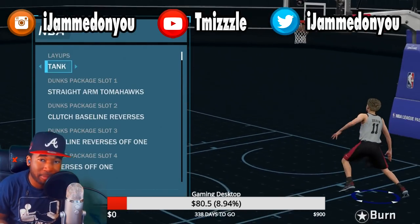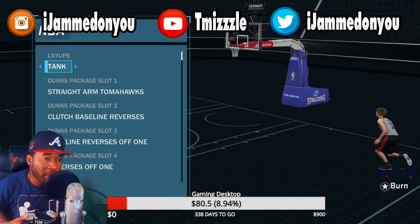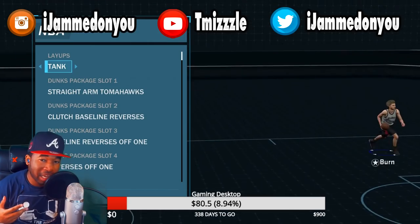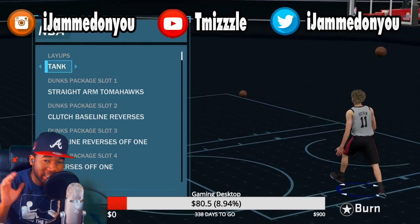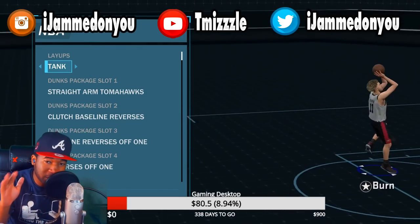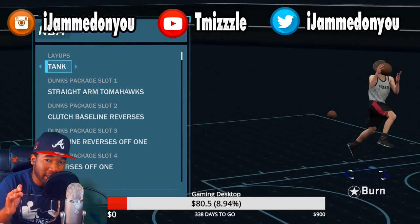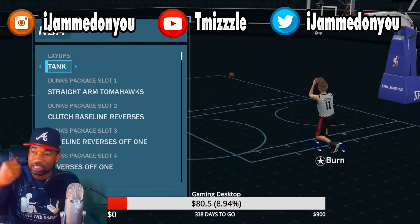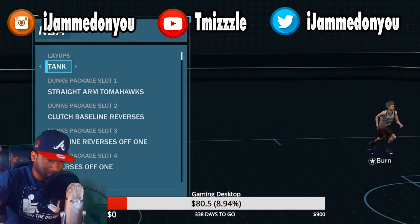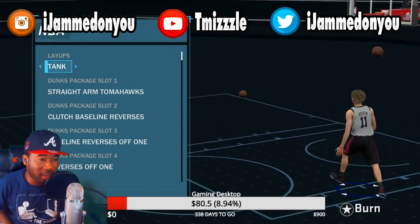You don't really need any park dunks. The layup package I'm using right now is a Tank. The reason I'm using Tank is because it'll do a floater when it needs to do a floater. It has floaters in it and it does them automatically. And when you're laying up, the layups are close to the rim.